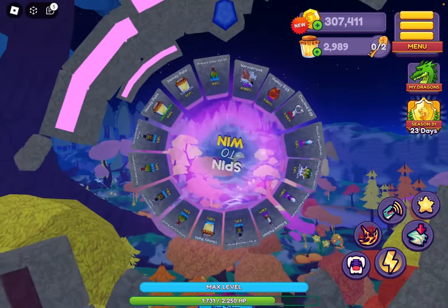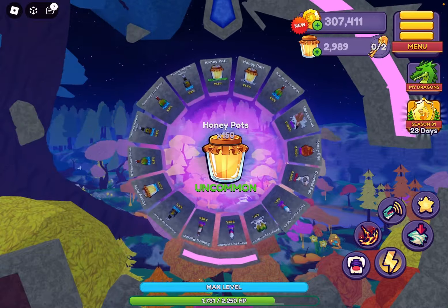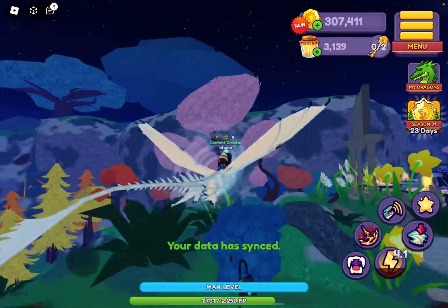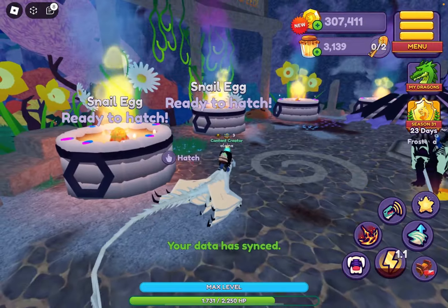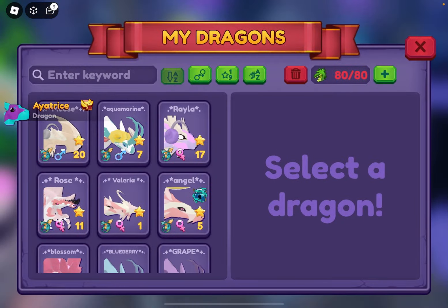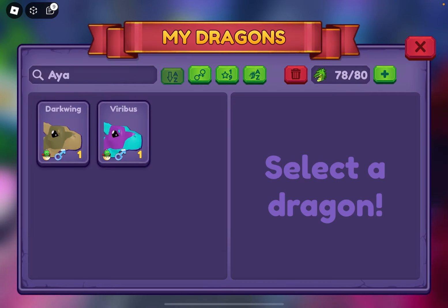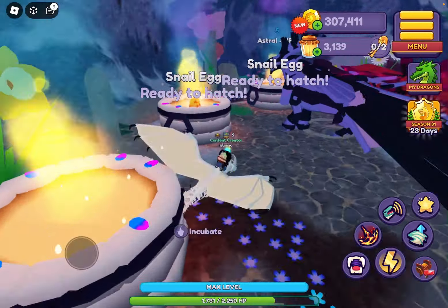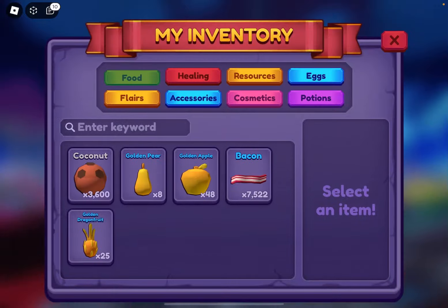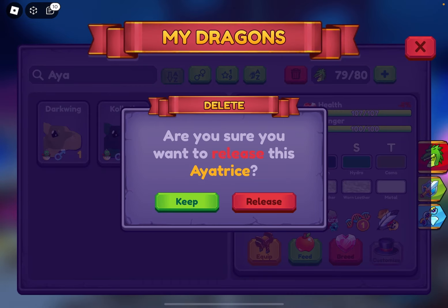We're going to spin the wheel, because maybe we'll get something good today. And we just got more honeypots — that's okay. We're going to hatch these eggs and then I will start with the tutorial. So we just hatched five more, and we still didn't get the Goliathra, but that's okay. It's really hard to hatch, apparently, or I just don't have any luck at all.